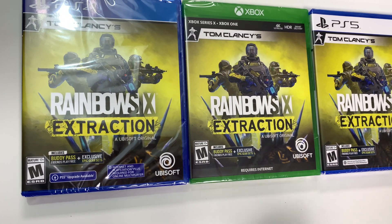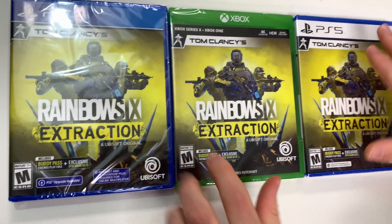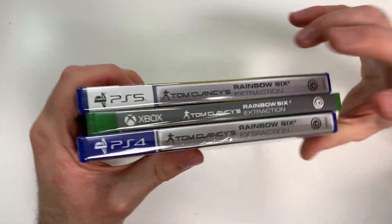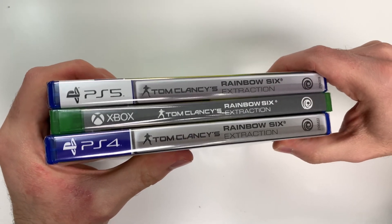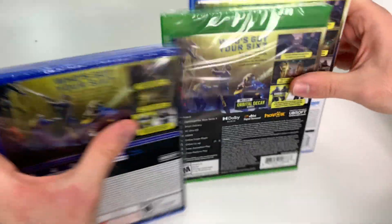This is of course a Ubisoft title, and on pretty much every title it says something along the lines of requiring an internet connection and online play. Now let's move on to the spines, where we'll see a gray spine on all of them, although darker gray for the Xbox. From the tops we can tell that all three are Y-fold copies.